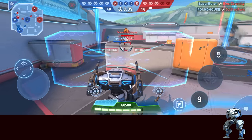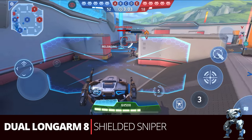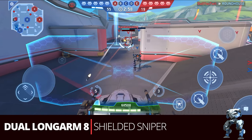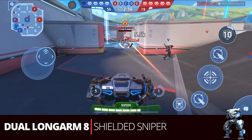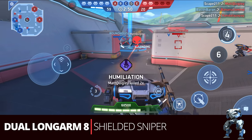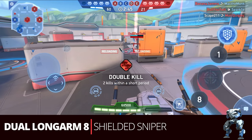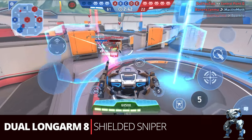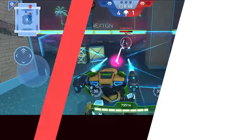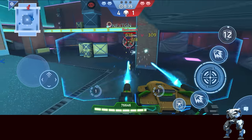This next build seems a little unorthodox but I think it's really effective: the dual Long Arm 8 — the shield and sniper. Normally I like to use Panther for sniping, but with the shield Ares has, it allows a lot more flexibility to move around instead of being locked behind a barrier. He can still do great shots at long range while being protected. If you like to keep the enemy at bay while teammates flank, this is a great build for it.